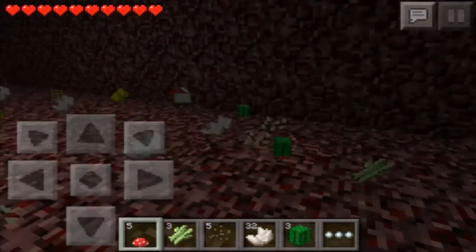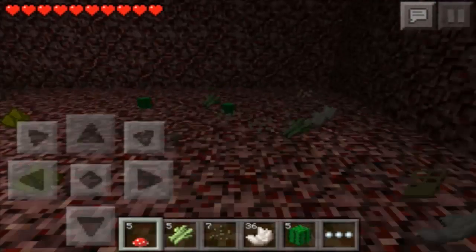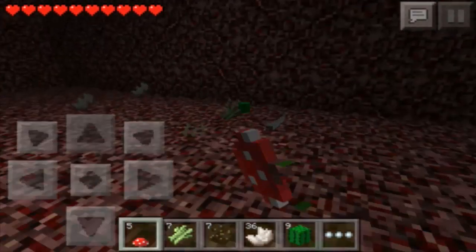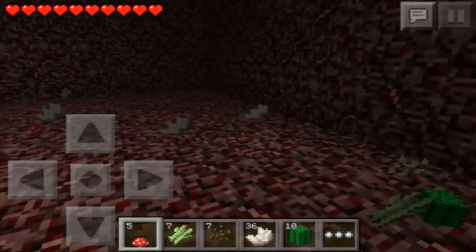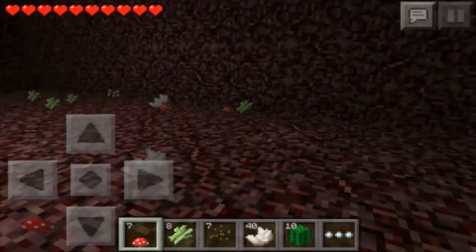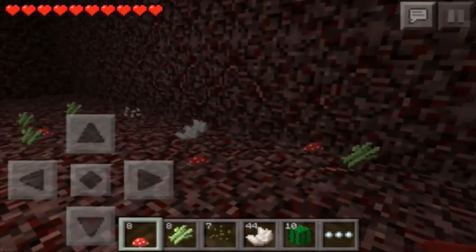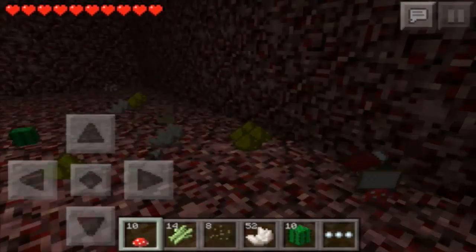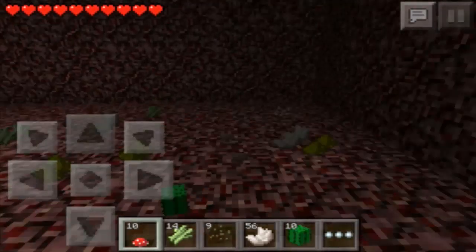That's pretty much how you get the pumpkin seeds and the melon seeds. Then you can go ahead and plant them, you can get your pumpkins and melons, you can make pumpkin pie, you can make jack-o-lanterns, or you can get melon slices for food. So it's always convenient, and it's always good to have.